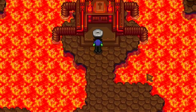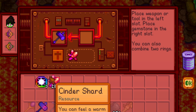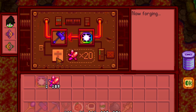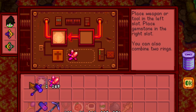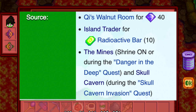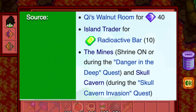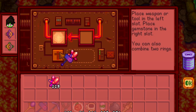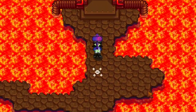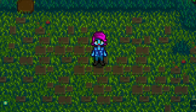The Forge can also be used to create the infinity weapons — the best weapons in the game. You need your choice of a galaxy weapon and three galaxy souls. Galaxy souls can be obtained from Mr. Qi's walnut room, the desert trader, or as occasional drops during the Danger in the Deep quest. Head to the forge with your materials and craft the ultimate weapon.